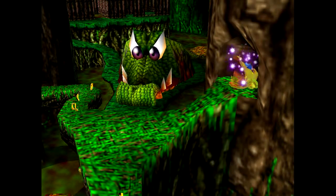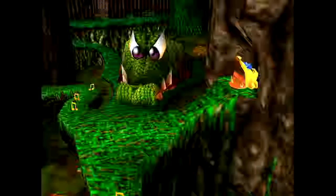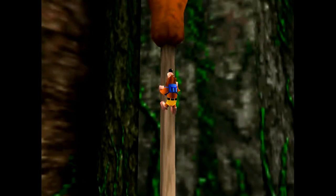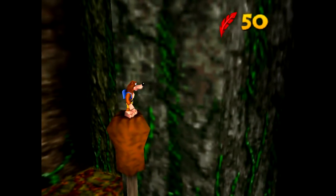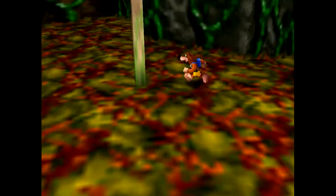Here's Croctus. He's a metallic, golden, jeweled crocodile that eats blue eggs. Despite the talking head that's actually a friend of his who also wants eggs, he'll be appearing all over the level.